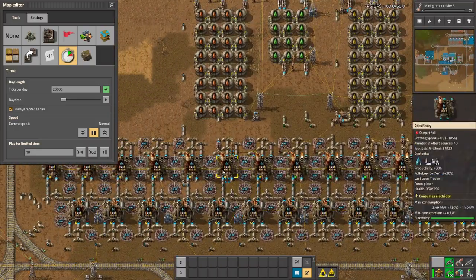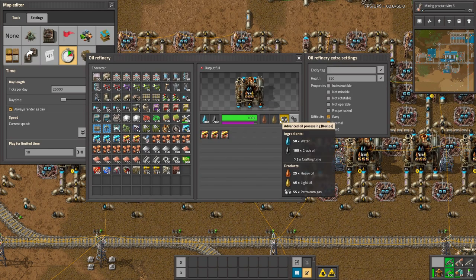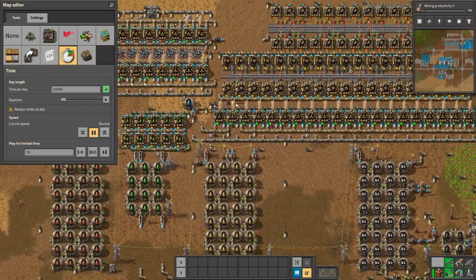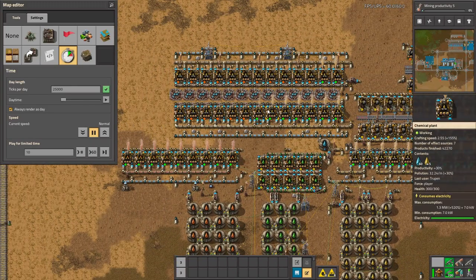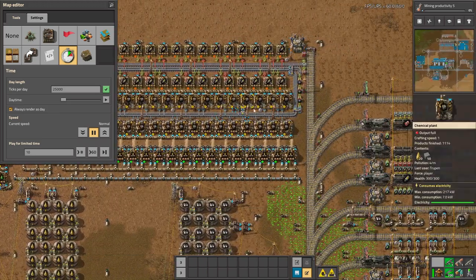Let's look at my main refinery — there is also a problem because there is too much petrol gas, and you can see everything with ease. Here you can see what is working, if you have enough input, if you don't have enough, or what has a full output.